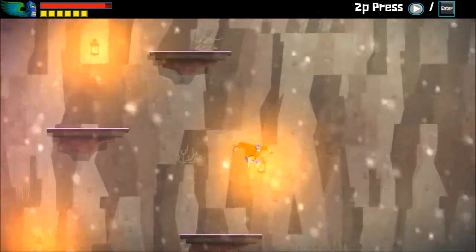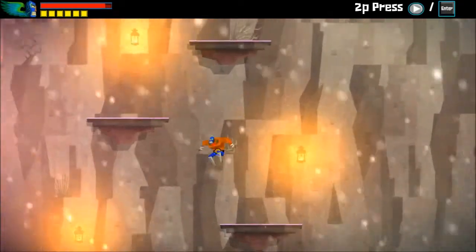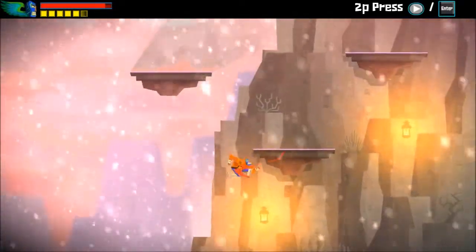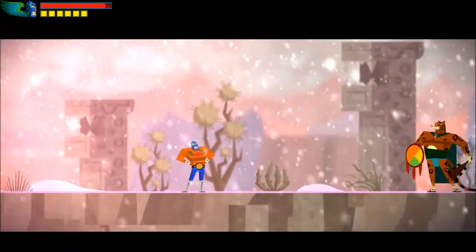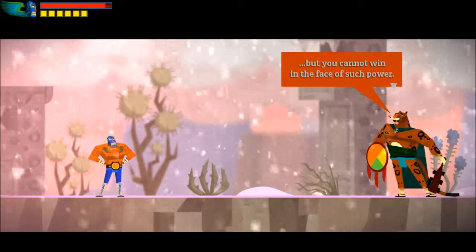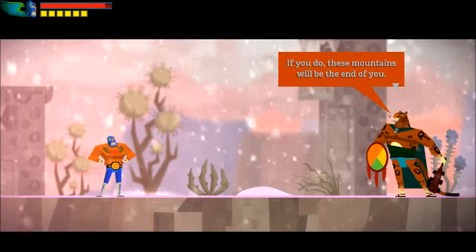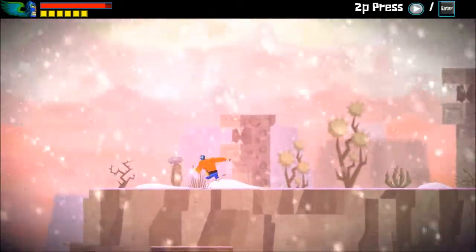Another thing: every time you fail a jumping challenge, you don't have to start over — there's no instant death. You turn into a big blue ball of energy and teleport back to where you failed the jump. It's a fast-paced game that doesn't punish you for failing a jump. And this enemy here works for Calaca — I have a feeling he'll be the boss for this area.